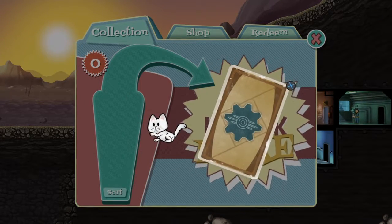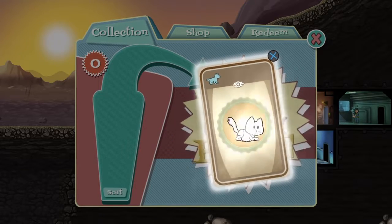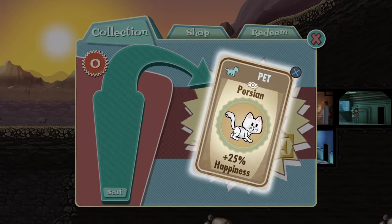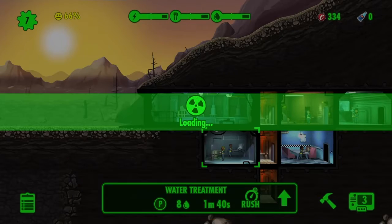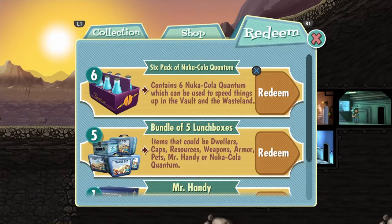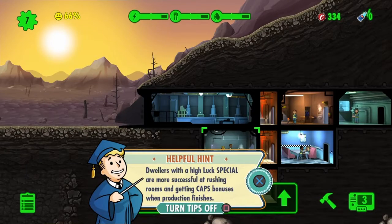I got a kitty! Hi! Version - plus 25% happiness. Awesome. Wow, this is like the longest loading screen for this game. Six-pack of Nuka-Cola Quantum. Vault dwellers with a high luck SPECIAL are more successful at rushing rooms and getting caps bonuses when production finishes.